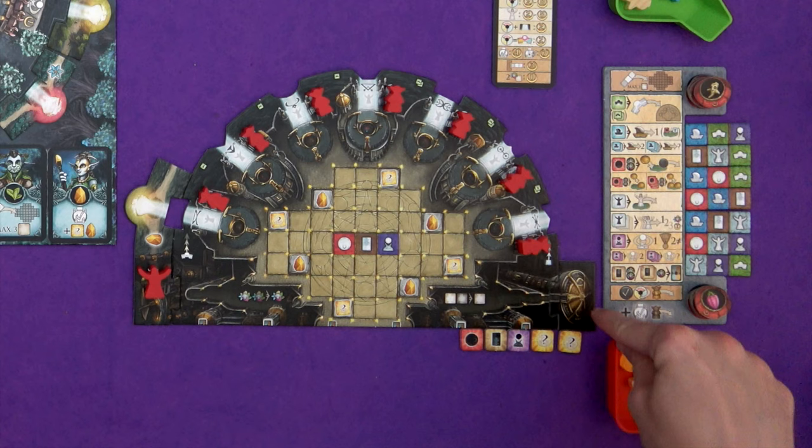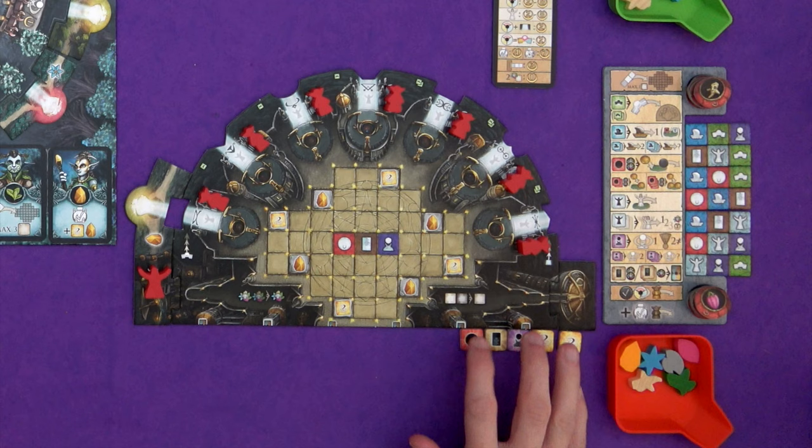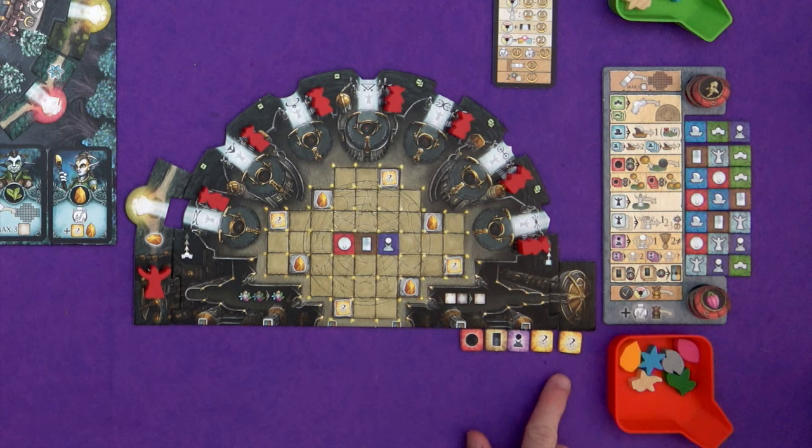I am the first player — that's why I've got this little roof on my tower over here. On your turn, you have three options, all explained on your player aid. One option is to place a fate tile — this is how you get new action tiles. You get these fate tiles from your special board and place them on your main player board to get new action tiles. You can only do that if you have a maximum of one action tile, so I've got five, so I can't do that.